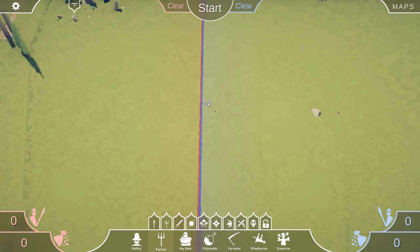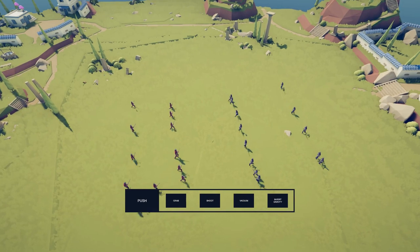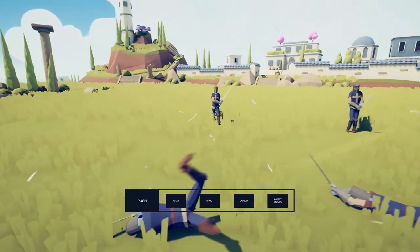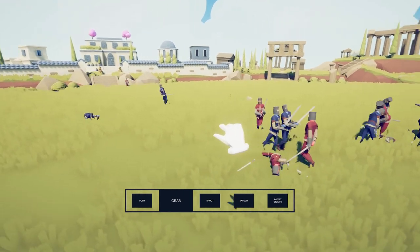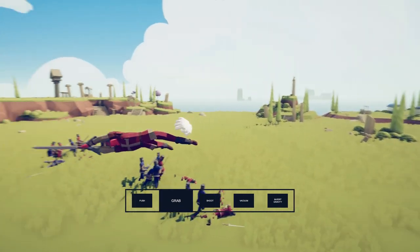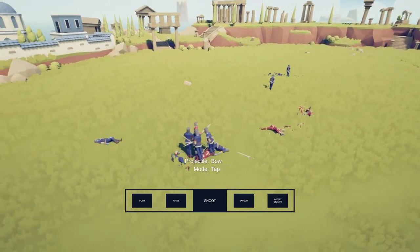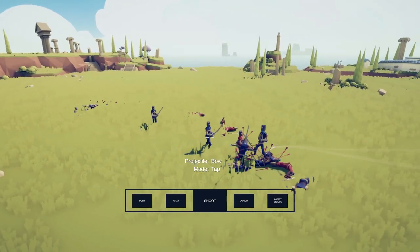Debug tools — this one's going to be interesting. Let's place a bunch of squires here to test this out. You can slow down time. Push — I can push them using the right mouse button. You can also grab a unit. To pick between tools, you have to use the numbers on your keyboard: one is push, two is grab, three is shoot, four is vacuum, and five is invert gravity. Let's see what we can do when we shoot them. That's pretty cool — it's like a god mode.